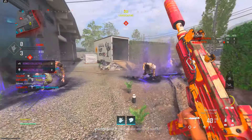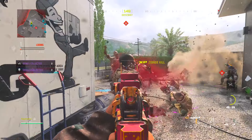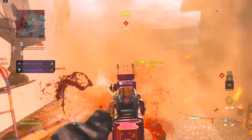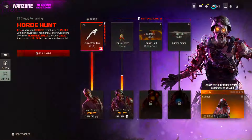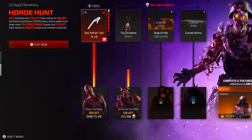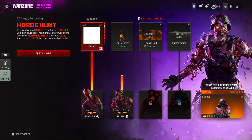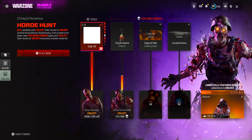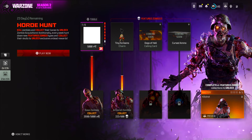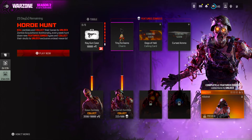In this zombie themed Horde Hunt event there are several different enemy types you'll need to kill to earn rewards. The first enemy type is the base zombies — just the normal zombies. You need to earn up to 10,000 bones to unlock a bunch of ether tools and a ray gun case, which gives you a ray gun in-game guaranteed without needing to unlock the schematic. Even though 10,000 bones sounds like a lot, it won't be too difficult with the methods shown here.